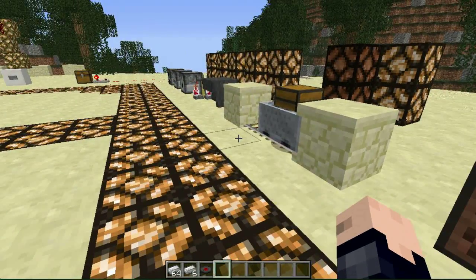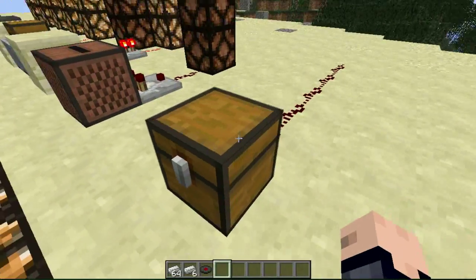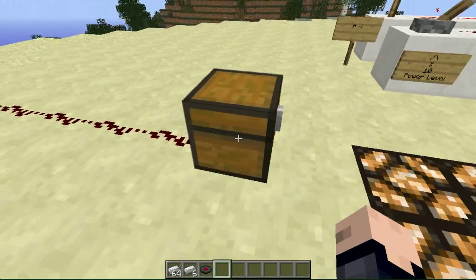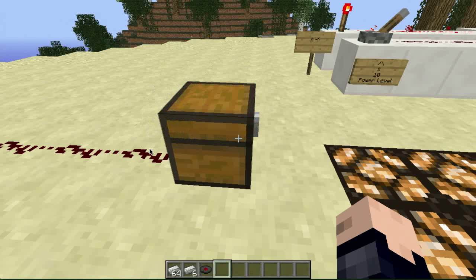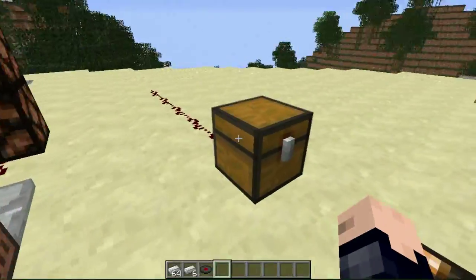And why is this useful? Let's say you wanted to know that your hopper was full — now you have a way of telling exactly how full it is. Next is a trapped chest. This chest is different from the normal chest because you can see a little bit of red around the clasp. The trapped chest will output a signal depending on how many people have it open. You can see the Redstone particles coming off of the chest because I'm inside the chest. Once I leave the inventory, the particles go away; when I open it, they come back. You don't need a comparator to show that off.